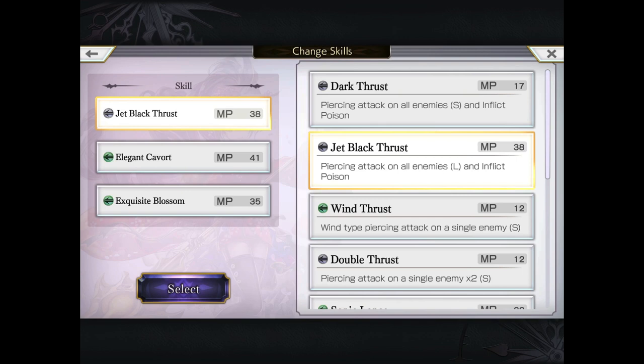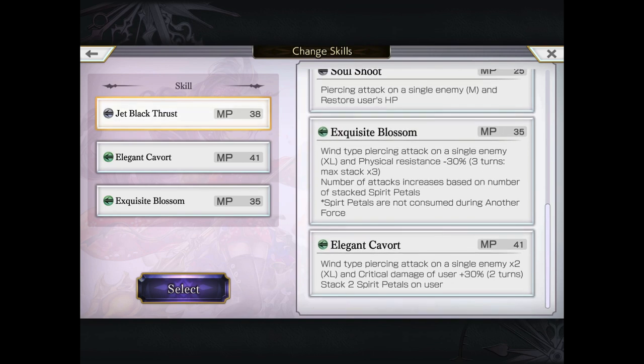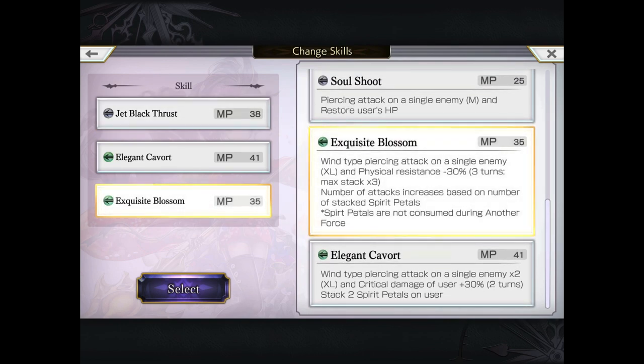So you can see the three moves we're going with. Her only AoE at this point as a five-star is the Jet Black Thrust, which is the four-star version of the Demonic Thrust. Remember we lose the OG version's five-star moves — it is non-elemental AoE that applies poison, however it's not guaranteed like the five-star version with Manifest.